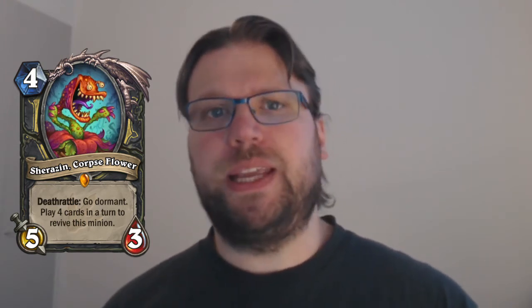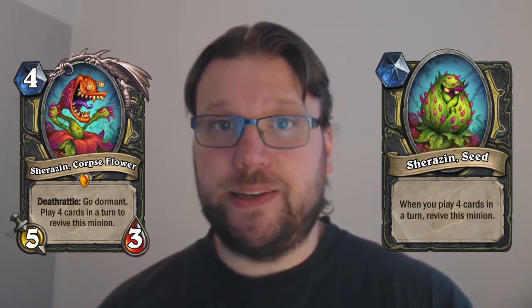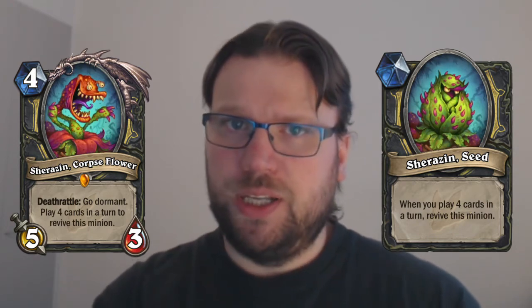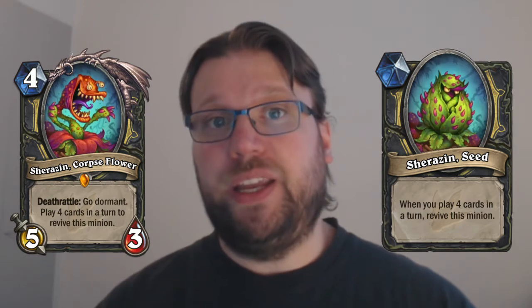What does go dormant mean? Go dormant means that when Sherazin is killed, it is replaced by another card — another minion on the board — Sherazin Seed. However, this minion cannot be interacted with. It takes a minion spot on the board, but you cannot actually do anything with it, and it also cannot be removed in any way.